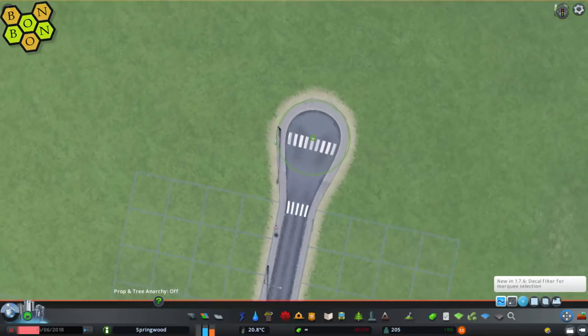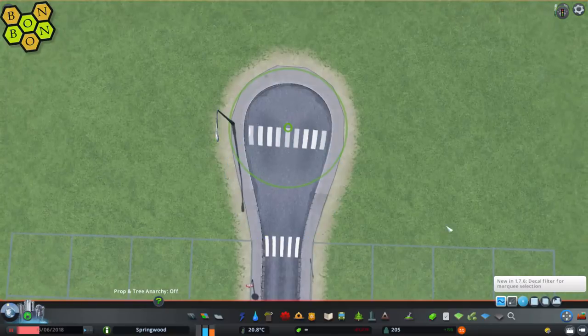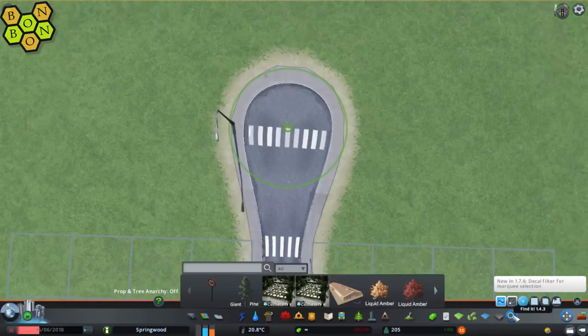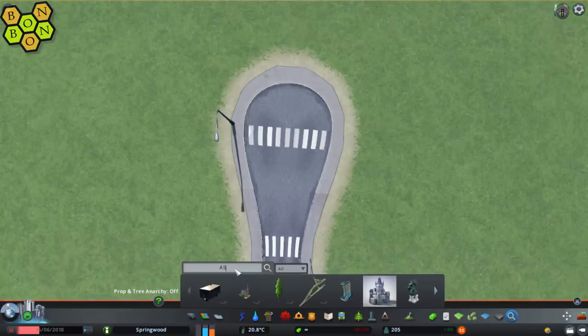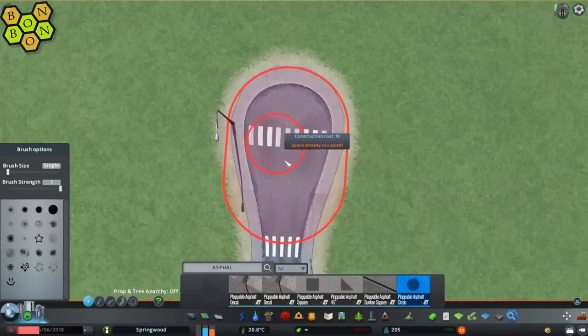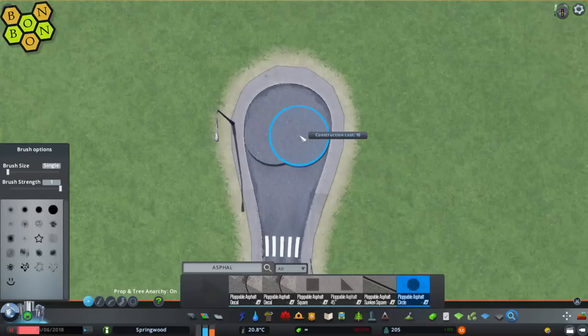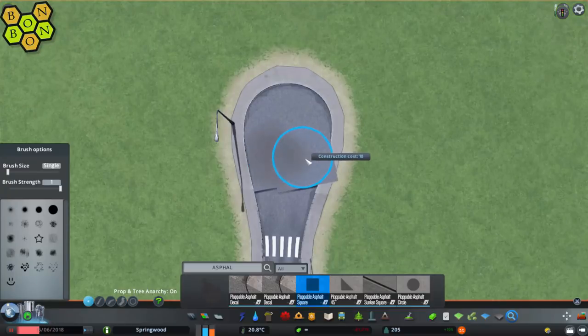Now it's got a crosswalk across the middle, which looks a bit ridiculous, if I'm honest with you, so we're going to get rid of that. How we're going to do that is with Ploppable Asphalt. I'm using the Find It Mod and I'm just going to type in 'asphalt.' I'm going to pick the round one because we've got some round edges. I forgot to switch on Prop and Tree Anarchy — you want that as well. Switch that on and I'm just going to cover up the line markings and tidy up the straight lines.